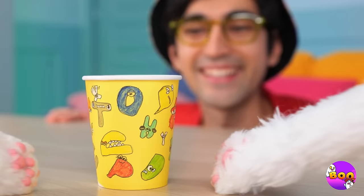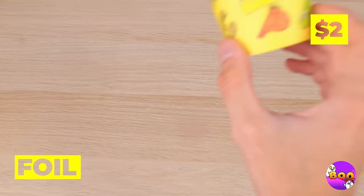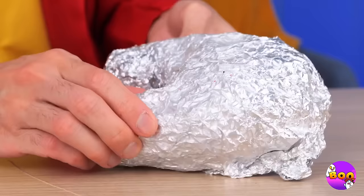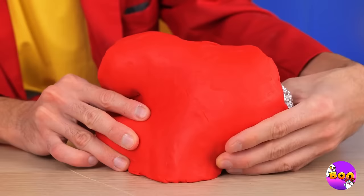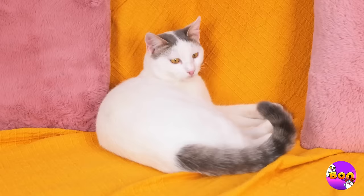Look, Kitty — a cup with all your favorite letters. Not impressed? How about we take some foil, add some clay, and add a few finishing touches. Look who's here — our old pal A. They're already best friends.